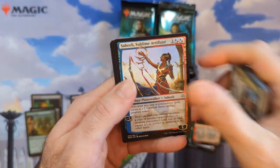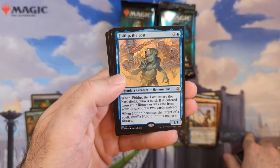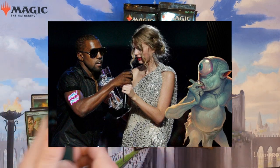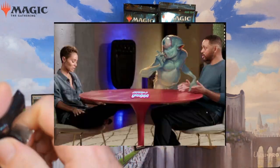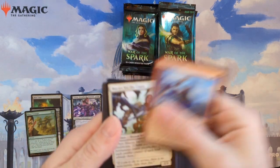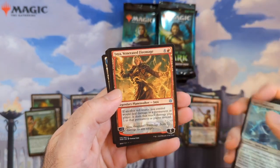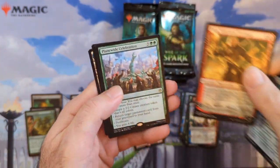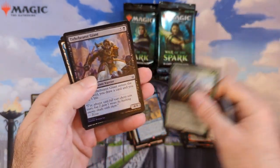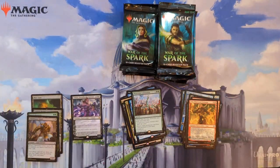We got Sublime Artificer for the planeswalker, then we got that dude — he gets photoshopped into everything on Twitter, people just photoshop him into all kinds of uncomfortable moments. We got Jaya — she's been around for a while, not just in the new Dominaria. We got Planewide Celebration — is that them winning the war, possibly? Then a foil giant, just a common.